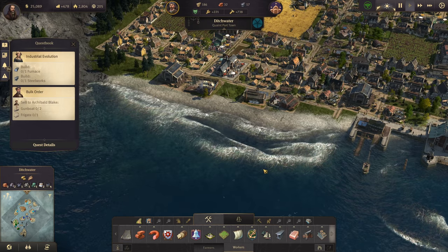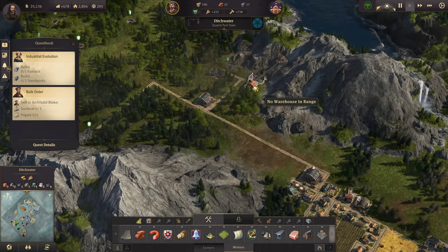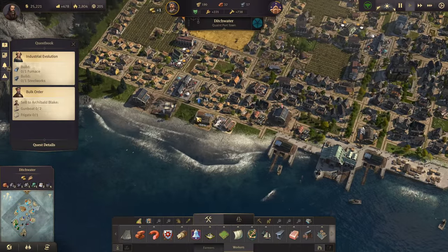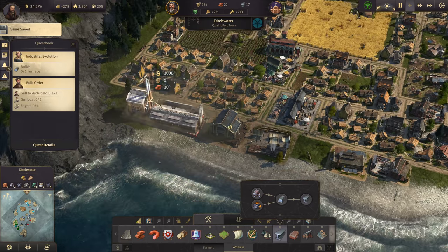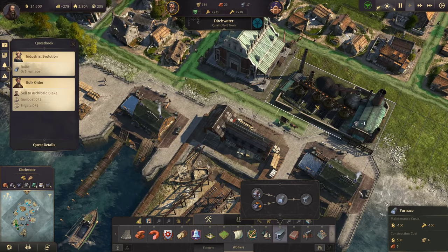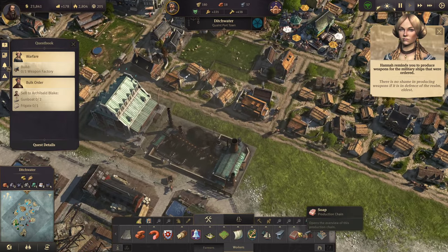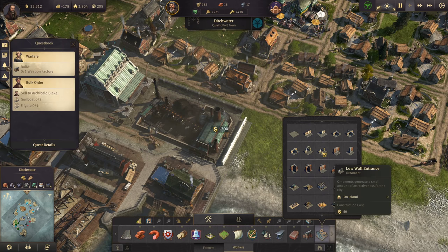Welcome back to Anno 1800. We're continuing the Industrial Revolution quest, which requires us to build steel works. I've already put down a charcoal kiln and an iron mine, and I've decided where everything is going to go. We'll put the steel works over there, and I want to get a furnace right here producing weapons.